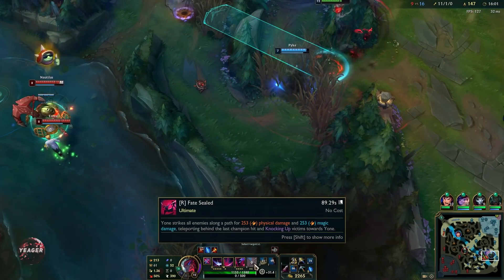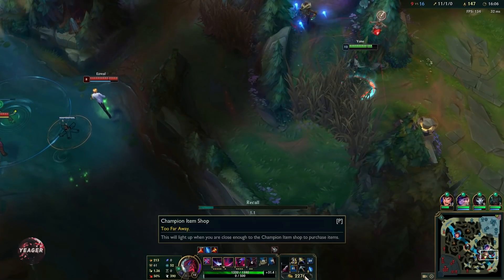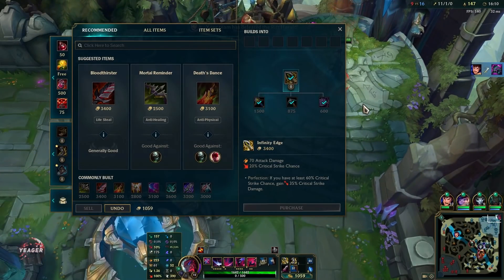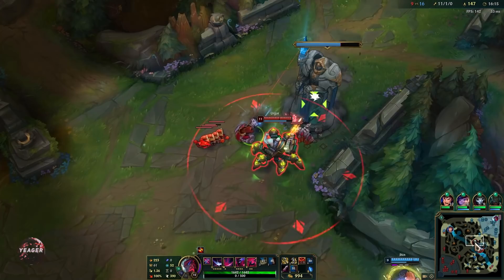These champs are really good in low elo because they snowball so hard and do not use mana, so you don't have to worry about mana management. They have so much sustain they don't really have to base — if you get to low HP you can just hit the raptors or the minion wave and you'll be back to full HP.